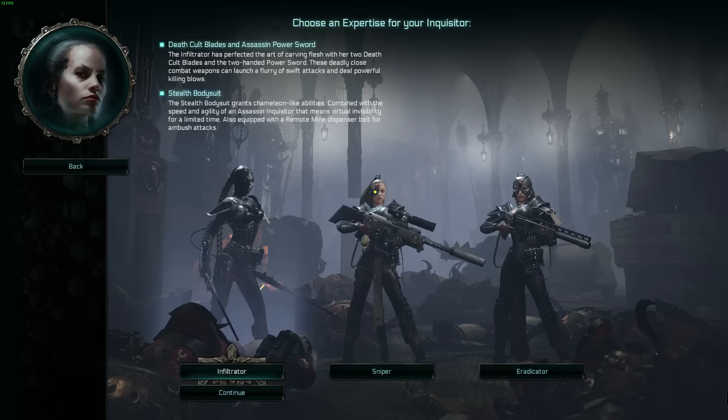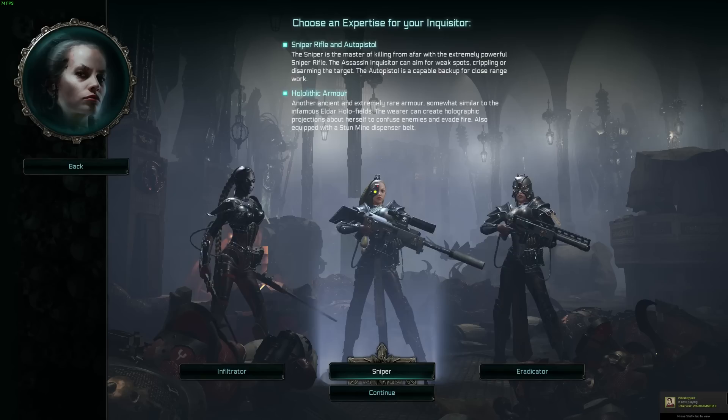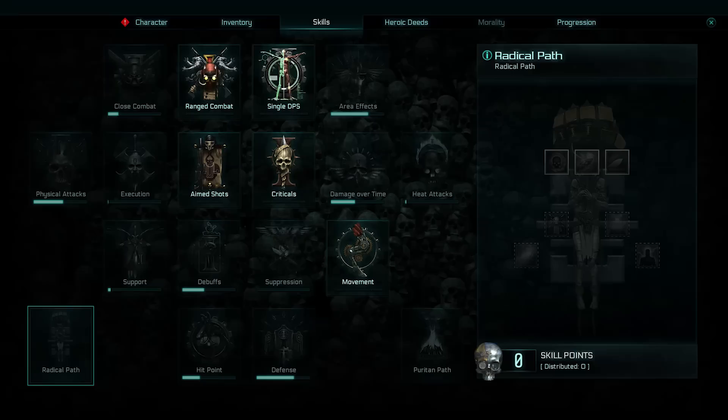The Sniper expertise is really the long-range specialist — as the name suggests. If you've ever played Heroes of the Storm, you're familiar with Ghost's ability to create a hologram of herself. The Hololithic armor does the exact same thing: the wearer can create holographic projections to confuse enemies and evade fire. She's definitely meant to stay at range, and her skill profile reflects that. She starts with aim shots, range combat, single DPS, and movement.